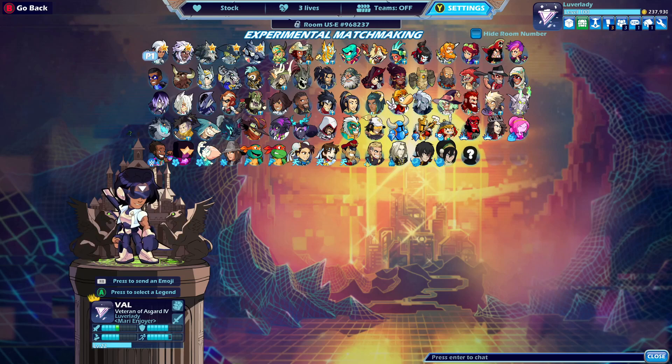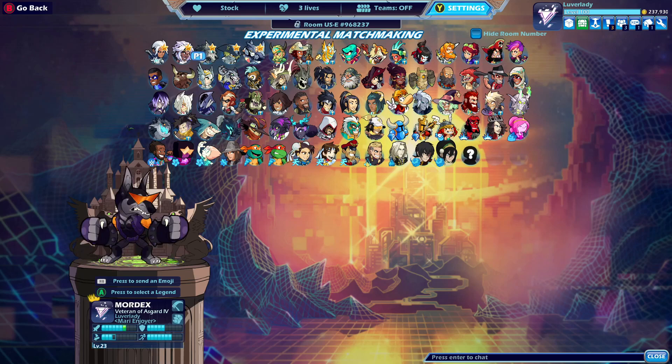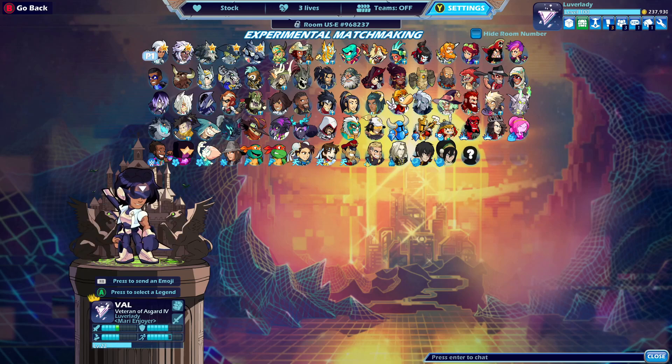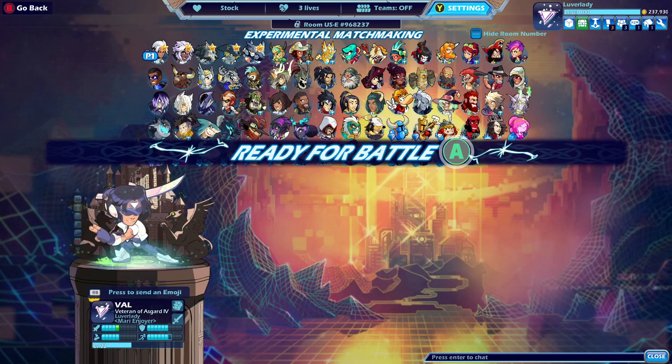So instead of playing all the normal Synthwave skins from the Battle Pass, we're going to play all the Synthwave skins from the chest. And also Vector, because he got an interesting change and I'm sure you already know what it is. So without further ado, let's start playing with Val.